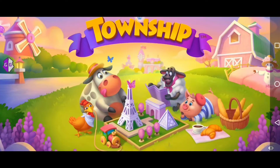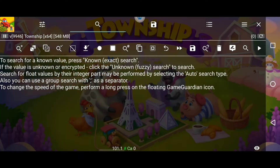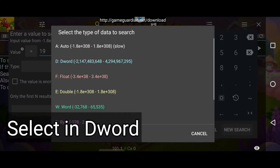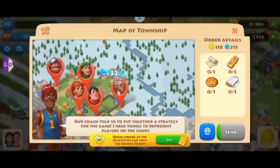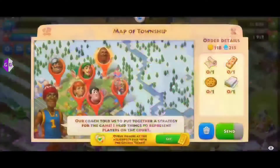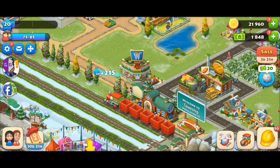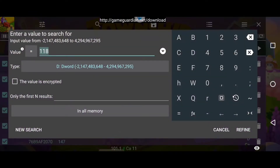Now click on the search icon, then go to your helicopter orders and check the number of coins. Search it in Game Guardian, selecting DWORD. Now let's change the value of coins by sending an order. I have 118 coins here and will refine it in GG. Let's change the value and refine it in GG until we have only one result.